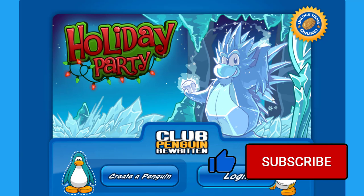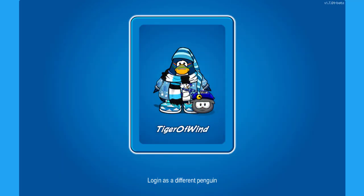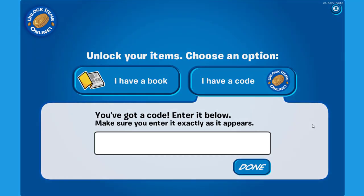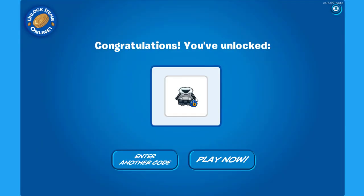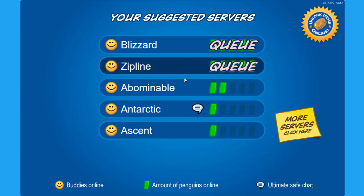There is also a new code. Let's go over to the lock items page by clicking on the yellow icon over here, and choose the penguin that you want to use. Right here you have to type down 'extra presents.' From this one you'll get 5000 coins and a winter coat. There is actually another coat called Happy Holidays, and from this one you'll get the storm jacket — snowstorm jacket or something like that — which looks incredible.